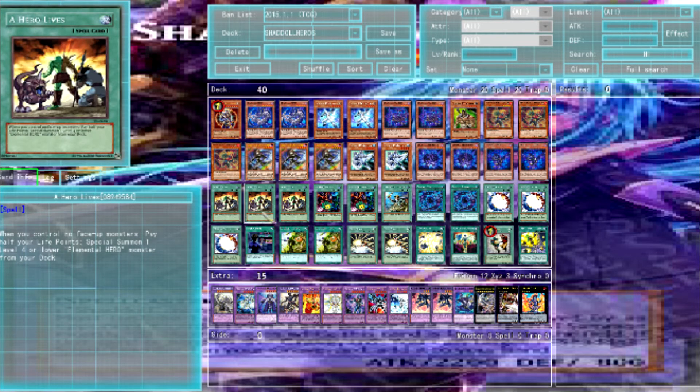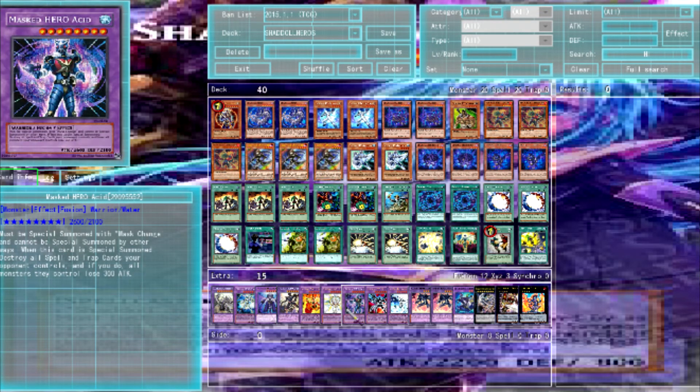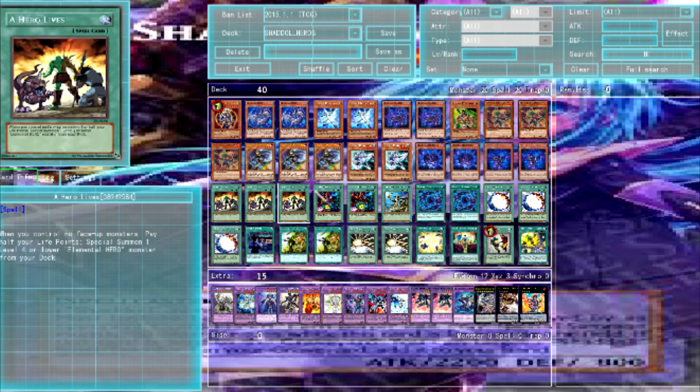For spells, we run three A Hero Lives — if you control no monsters, pay half of your life points, special summon a Level 4 or lower Hero Monster from your deck. It is very costly because you lose 4,000 life points more than likely. But if you open up with it, you get out Shadow Mist, then you get Mask Change, and it's just really good, because then you have a Dark Law ready to go.